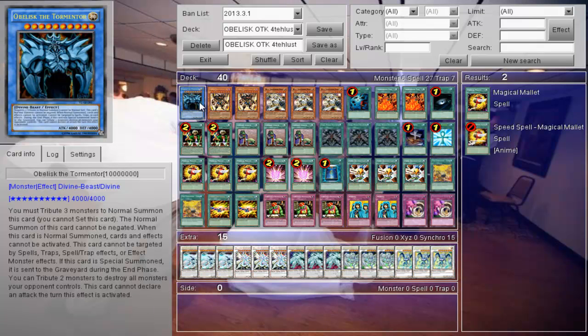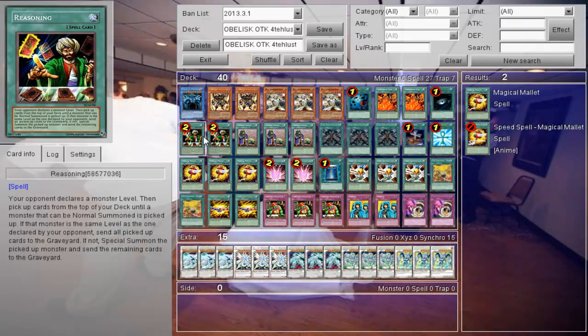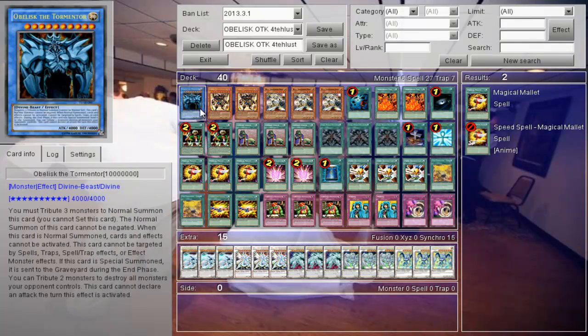But let's go with Obelisk the Tormentor. You only need one because of this card — these are basically the main components of the deck.